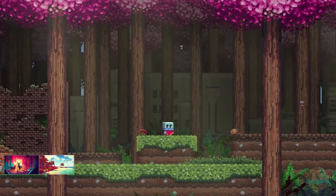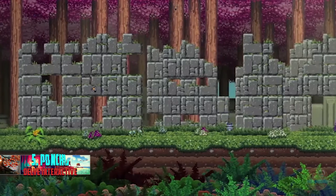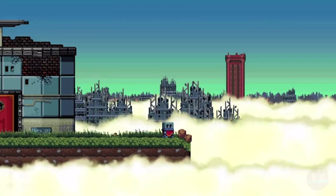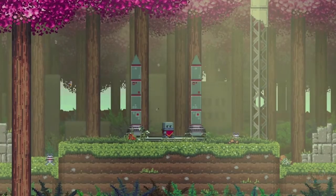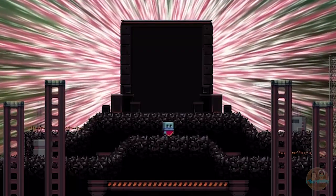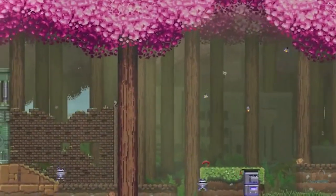Our first game centres around a poncho-robed robot aptly named Poncho. Poncho lives in a beautiful 2D post-human world that also has 3D parallax layers. Poncho can move through these layers, so he can switch from the foreground to the background. It's a neat way to move around and serves as the axis that the rest of the game rotates upon.